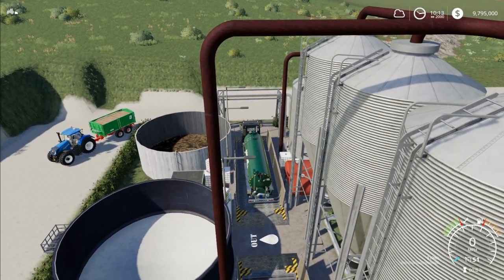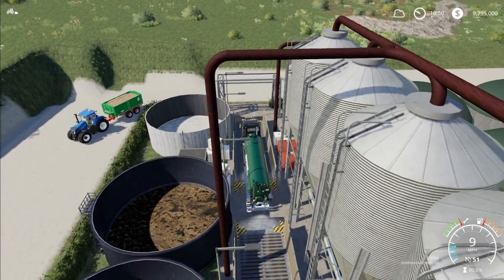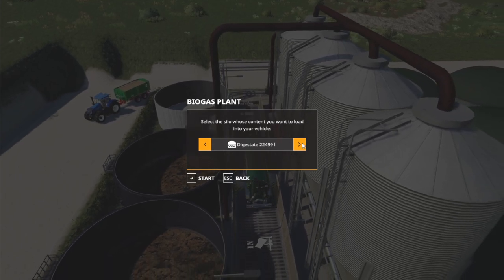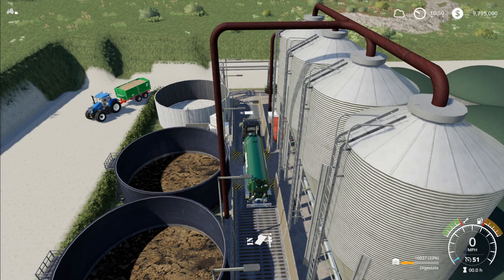I'll speed things up so we can get a little bit of digestate in the tank to demonstrate that. You can pull right in here, hit R to fill up, and it's going to show you digestate. We can put it into the tank just like that. It's a different way to do BGAs — I think it's pretty unique. It does require Global Company, and I think it's pretty nifty. I may end up using it at some point.